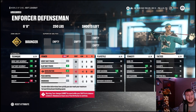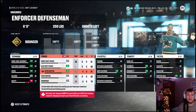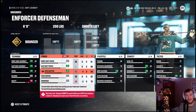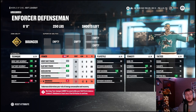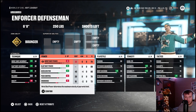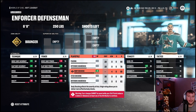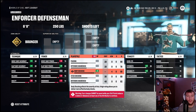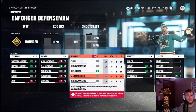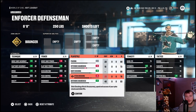For play style attributes, add five to body checking — that's why we're making this Gerby and Chara duo, because they are both absolute goons. Add one to defensive awareness, take five off offensive awareness, and take four off stick checking. For tenacity attributes, add five to strength and two to durability — Chara was an absolute tank. Then take five off hand eye and four off shot blocking.